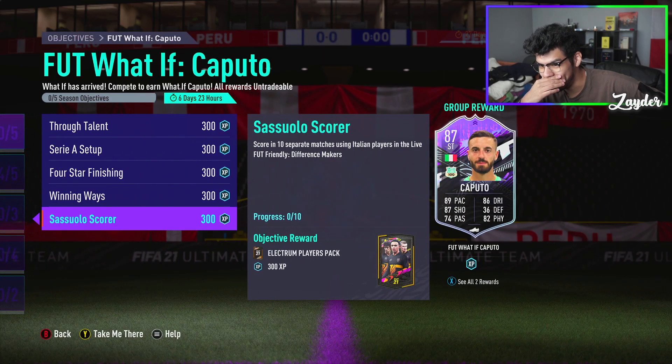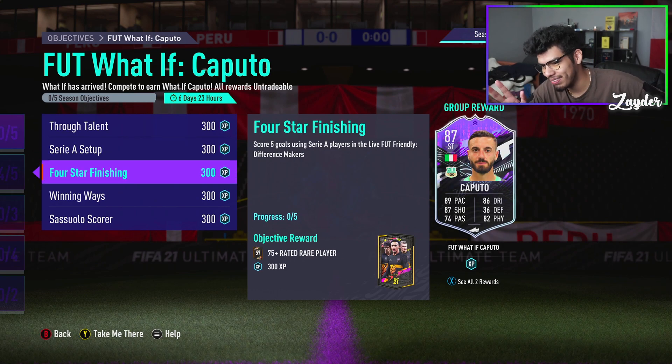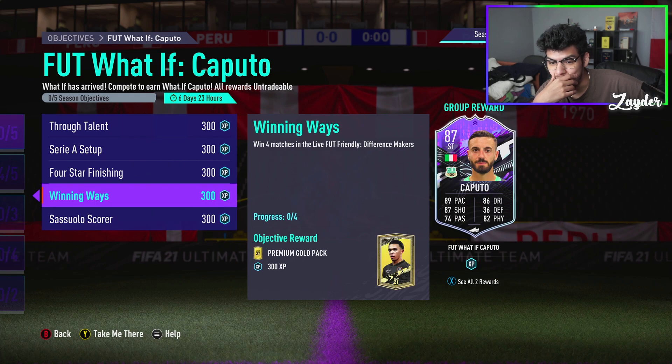So it's score two outside the box goals using silver cards, and you have to use silver Serie A players. Yeah, I don't know about that.